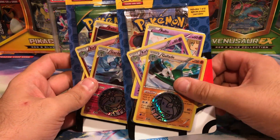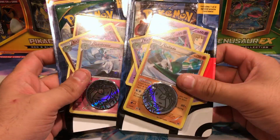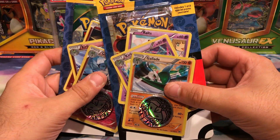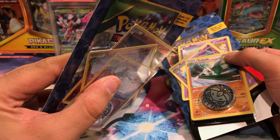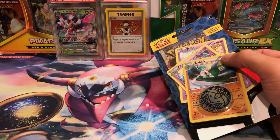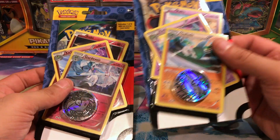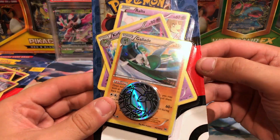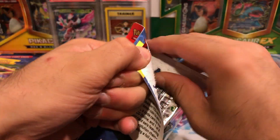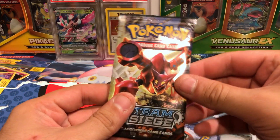Today we have the two premium checklane blisters, not just the one this time. One is Gardevoir from Steam Siege, and we got Gallade from Breakthrough. This one has a pack of Steam Siege, this one has a pack of Roaring Skies it looks like. These have a special Celestial foil pattern on them.